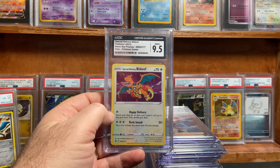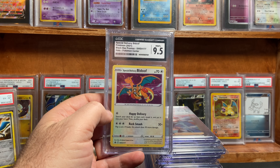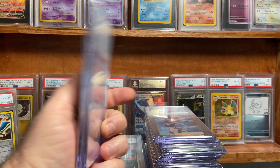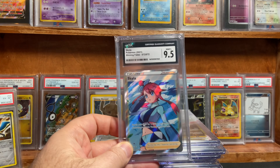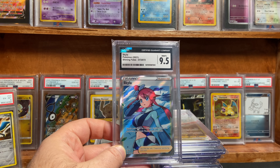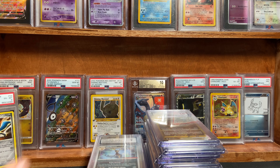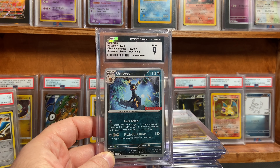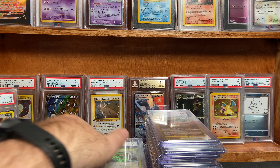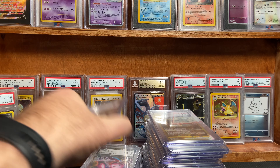Here is the Special Delivery Bidoof — I got a Mint Plus, 9.5. Excellent — happy about that. I was hoping for a 10 on the Skyla, got a 9.5, but that's quite all right. The GameStop promo Umbreon scored a 9. A little disappointed — I was hoping for a 10, but that's okay. Love this card.